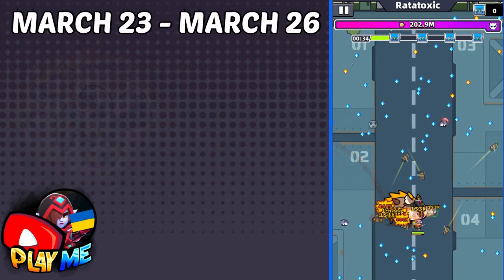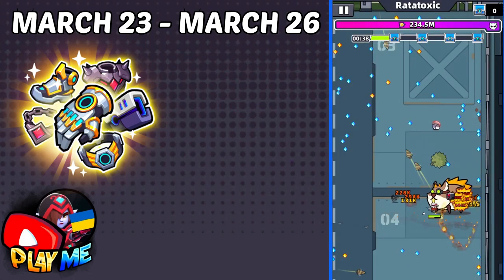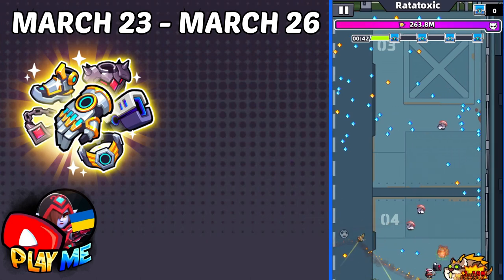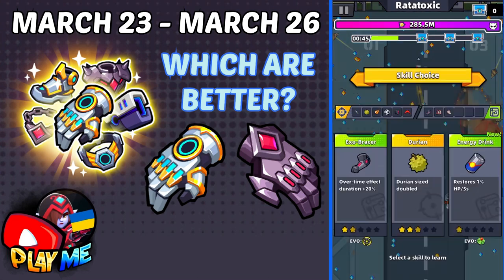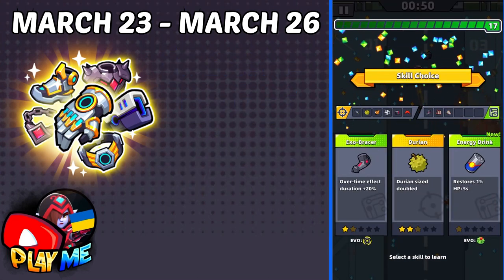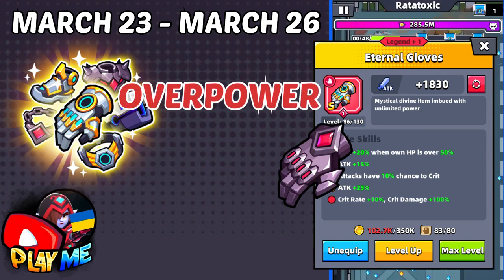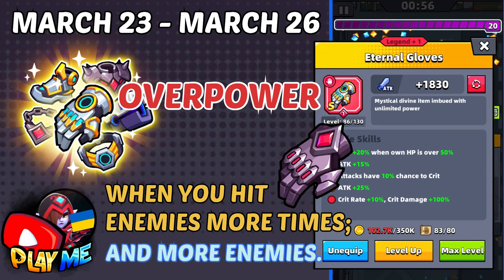After Light Chaser we will have Eternal Glows. Crates with Eternal Glows will be available from March 23 to March 26. There are many discussions about S-Glows — which of them is better, Eternal or Hand Guards? They both are very powerful, but Eternal Glows greatly increase Crit Rate, Crit Chance, and Crit Damage. These Glows overpower Hand Guards when hitting enemies many times, many enemies, or both.